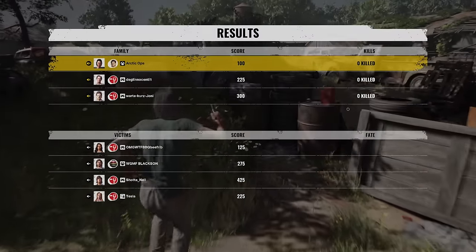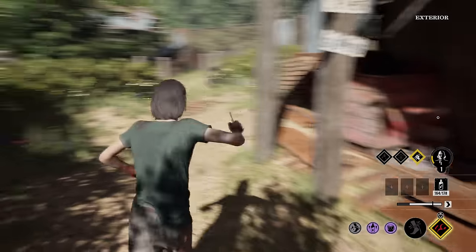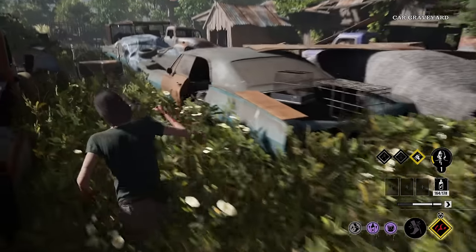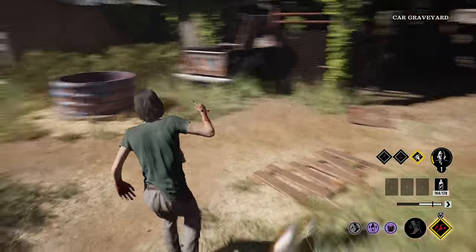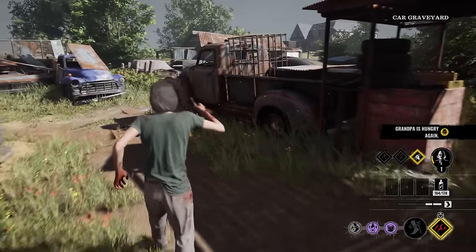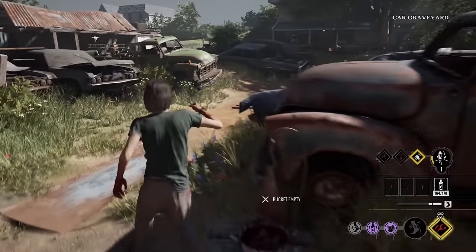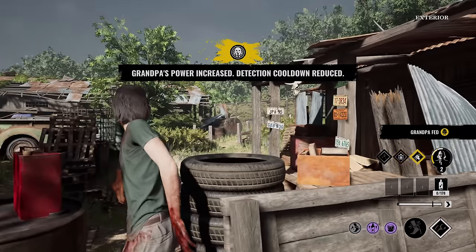I'm going to go ahead and check the battery side really quick, then come back and feed Gramps. We do got a blood bucket right there in front of Johnny's porch. Leland, buddy — you over here? That's still locked. Let's go ahead and check this gate — or should I say sliding door? Gramps is hungry again — I'm coming, hold your horses. Level two and a half, almost level three.